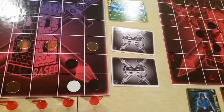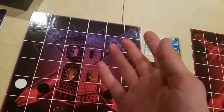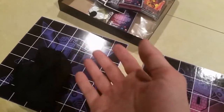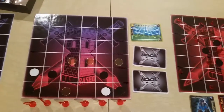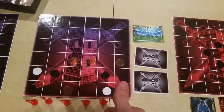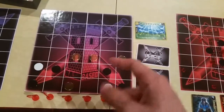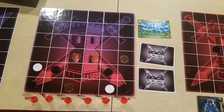That pretty much wraps it up for your first turn. Next, your opponent is going to go. They would have already had their half of the board set up — their territory cards, their kingpin, movement cost tokens, all that jazz. But for now, we're going to wrap up this video. Thanks for watching, don't forget to like and subscribe, really appreciate it. Stay awesome — this is NightPhoenix, tuning out.